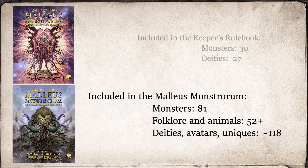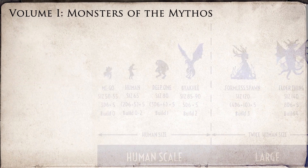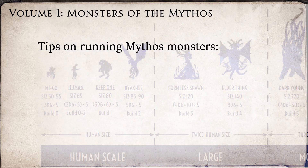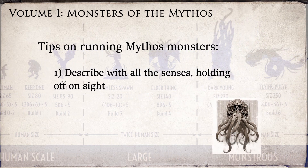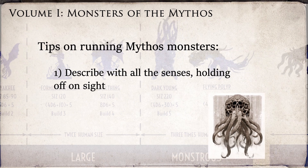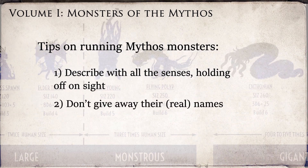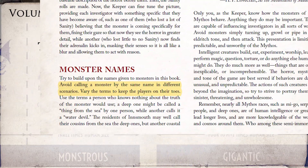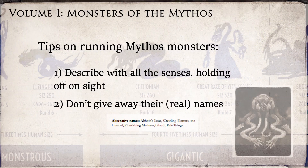I'll try to address each of these two volumes one at a time. The authors offer some very useful tips for using Mythos monsters and entities. First, they should be presented to investigators using all the senses, and sight should be used sparingly, at least at first. This is to preserve the mystery and heighten the horror for your players. Second, the names of the monsters should never be revealed outright, and should be obfuscated as much as possible. To this end, there are several alternate names for every monster listed in this book.